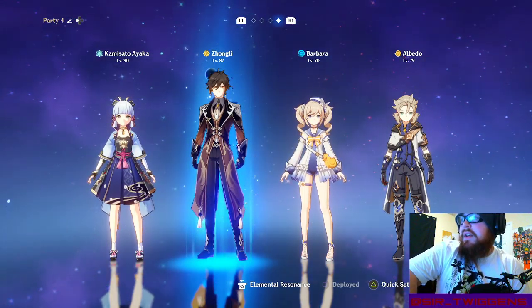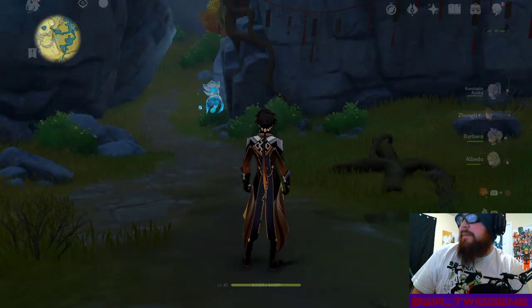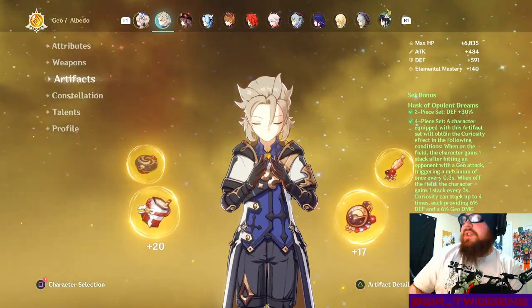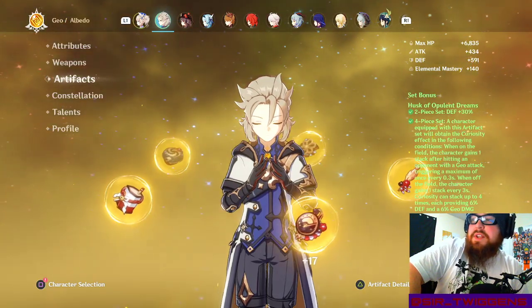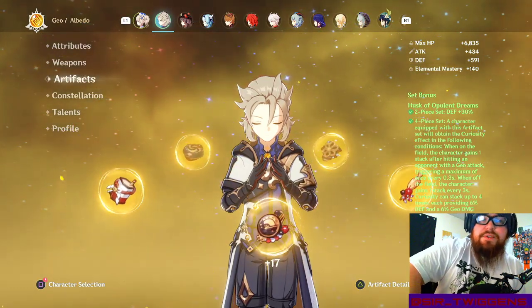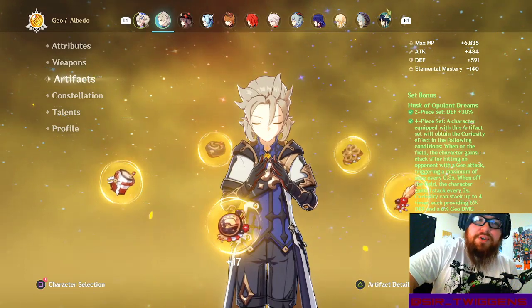So far these sets are really good. The Husk set — referred to as the Husk of Opulent Dreams — is really good for defense-scaling characters. There are a handful of those in the game, mostly geo characters.